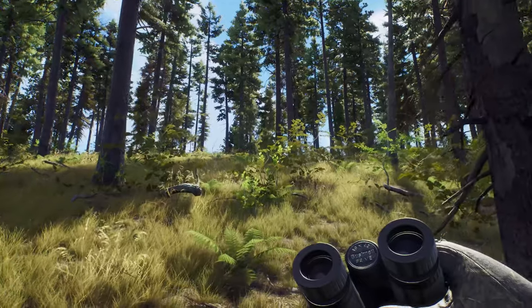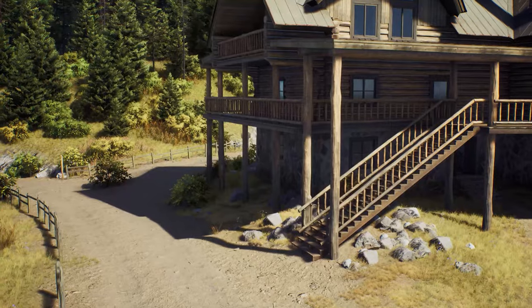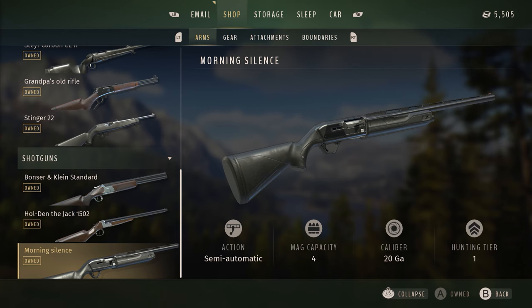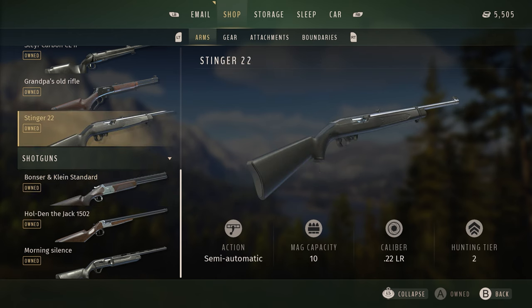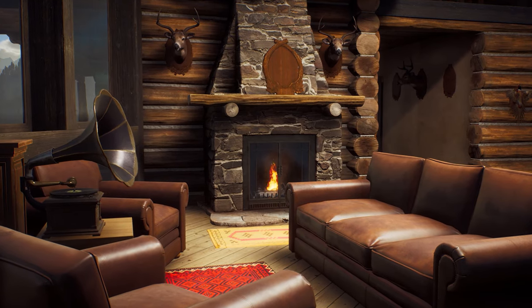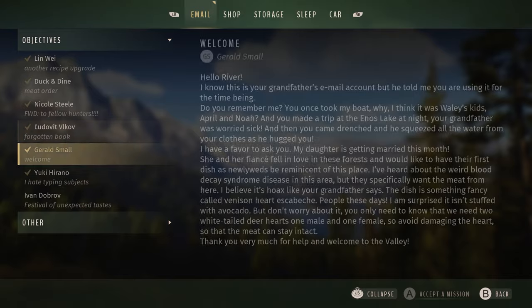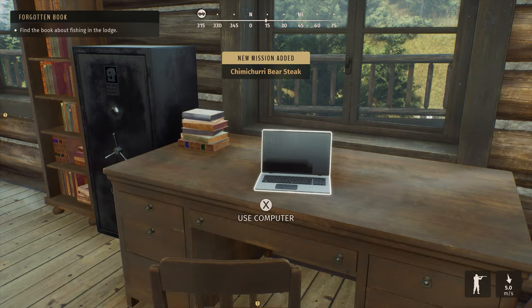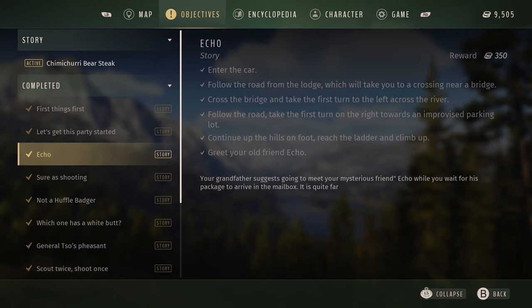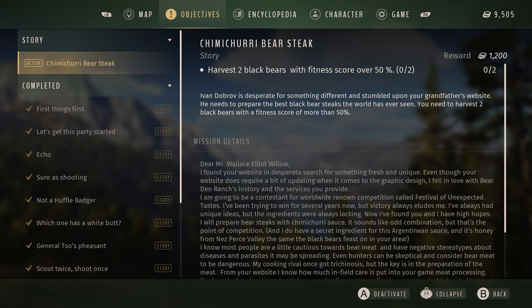In Way of the Hunter, you can follow the story or choose your own path in free play. The adventure starts at Bear Den Ranch, where you'll acquire rifles and stock up on gear and ammunition to prepare for the hunt. It's your base where you'll work to supply ethically hunted meats to elite restaurants that require the highest quality standards. Clients from high-end local restaurants will reach out to you, and it's your job to bring home the game and pocket the cash. You can keep tabs on each order by accessing the objectives menu, where you can track markers, tasks, and jobs.